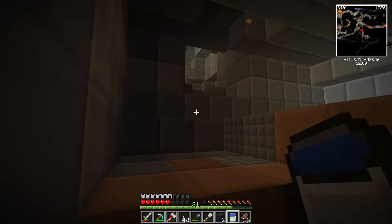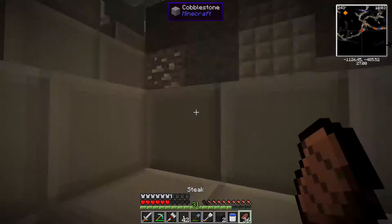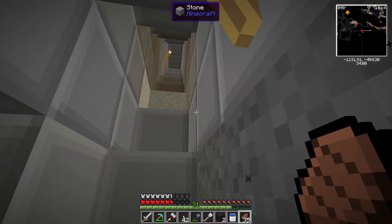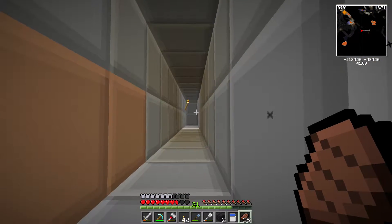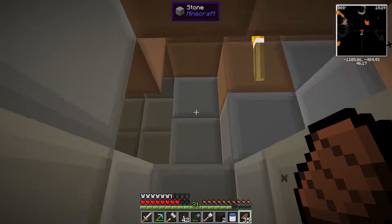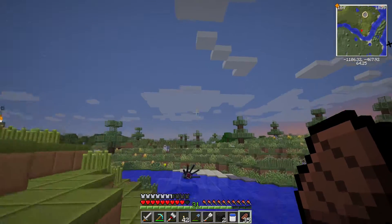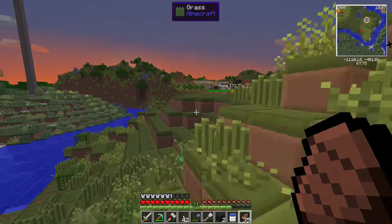I want to get out of here now because I've wasted enough of your time. It's coming night time the second I come out of mine — perfect logic game. Oh, there's loads of squid there. Where should we build our magnificent nether portal? I didn't actually open my inventory — come on. We need a cool place for a nether portal.